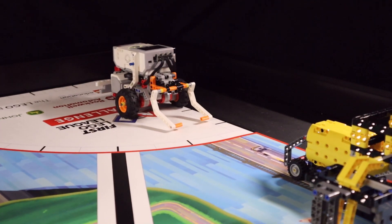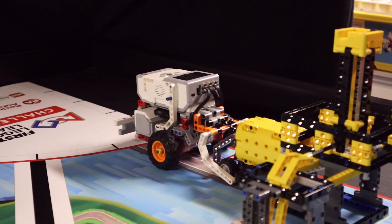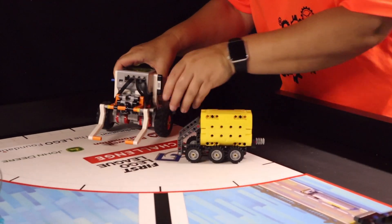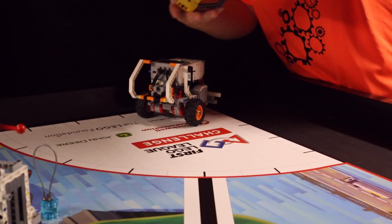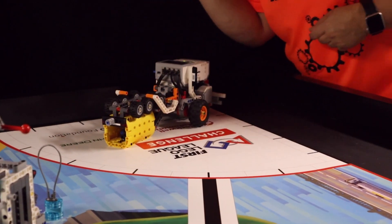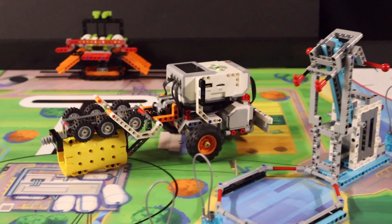From there, the robot can then pull the truck off its platform and take it back to the launch area. There, a team member takes the truck, flips it on its roof, and wedges it between the two attachment arms. The roof is smooth, which is better for pushing. The truck doesn't have to be upright in the fueling station — it just needs to have one fuel inside it at the end of the match, so it doesn't matter how it ends up there.